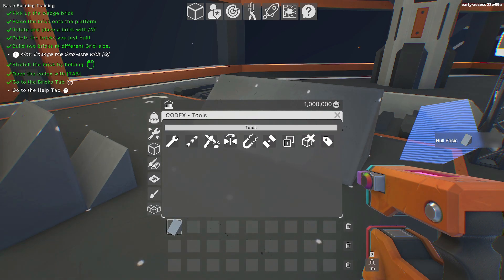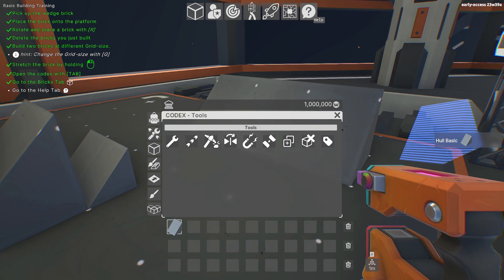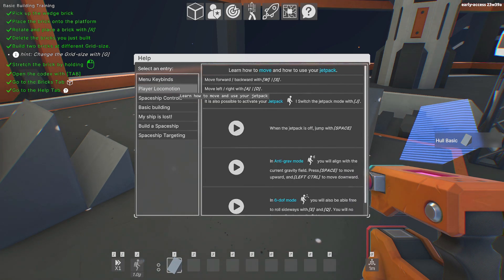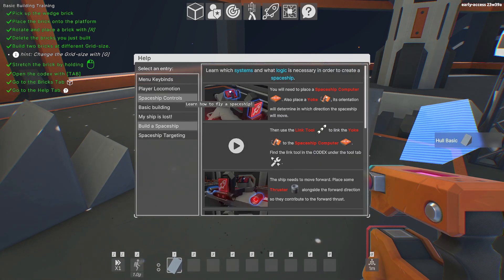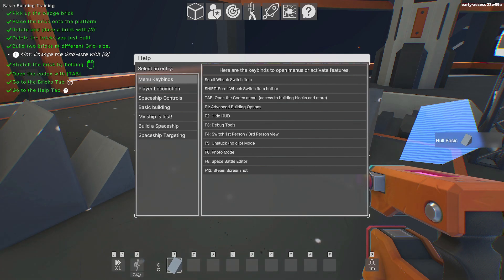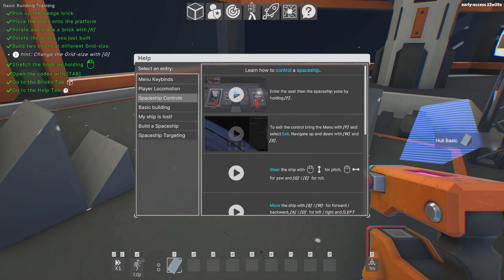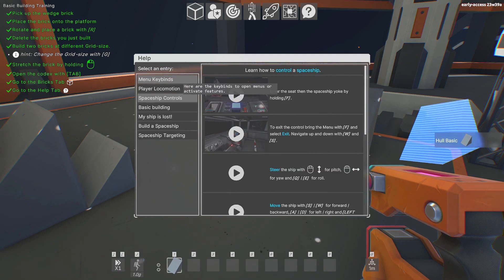All right, it says go to the help tab, which is up here. Select an entry - menu, keybinds, player, locomotion. This is how you find all the help stuff that you need in this game - enter the seat, exit control, all that kind of stuff. It's just your basic controls.